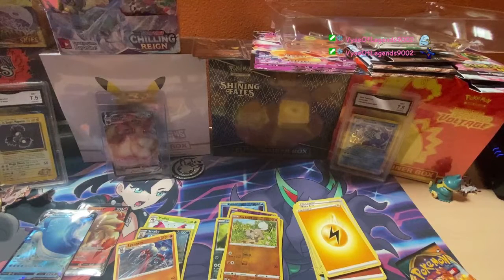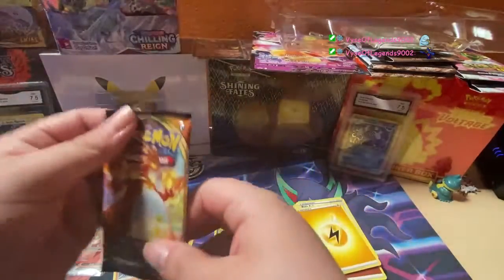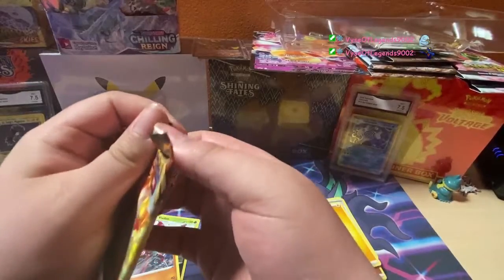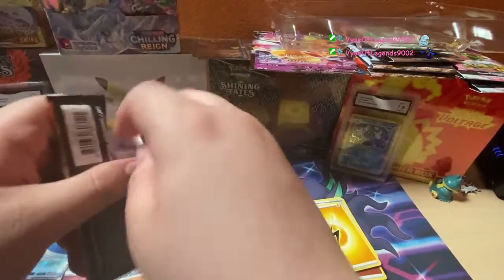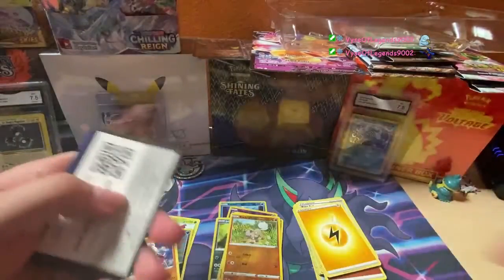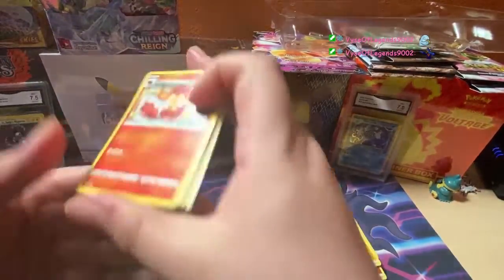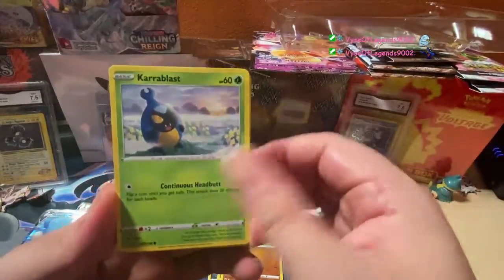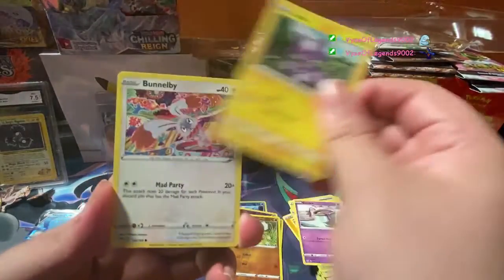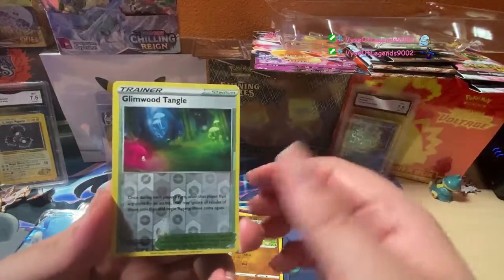Unfortunately we got bad luck on some of these packs. We want Scizor or Espeon from this one. There's your code card folks, free. We got Centiskorch — bringing the new heat. Sinistea, Toxel, Wimpod reverse, Forest — and we sit on our boy chilling.